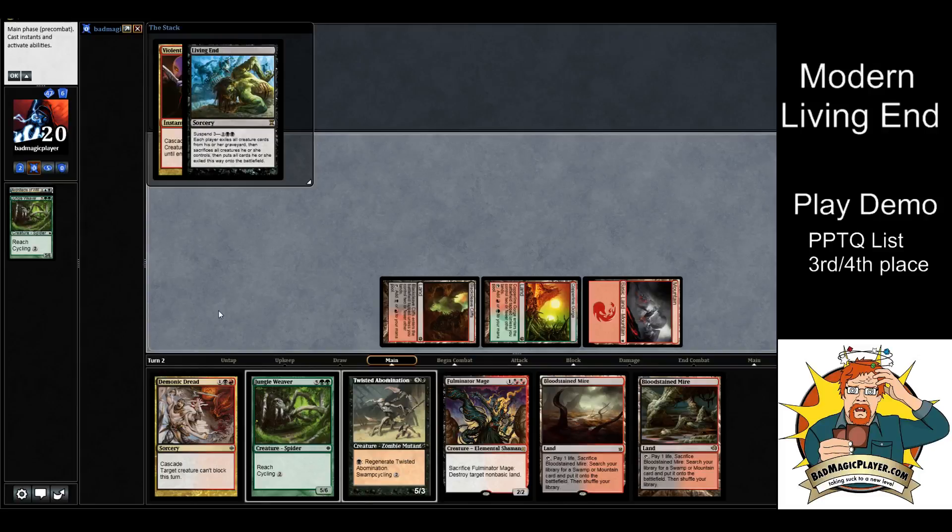Living End goes on the stack, and the game shuffled those five revealed cards back to the bottom of my library. The way you'd do this: you find Living End, say 'I will choose to cast Living End,' then either hold priority to cycle more creatures before it resolves, or say 'do nothing — do you have any effects before Living End resolves?' A lot of times opponents will ask what Living End does and you show them the card.